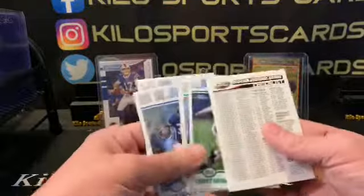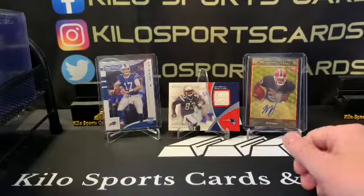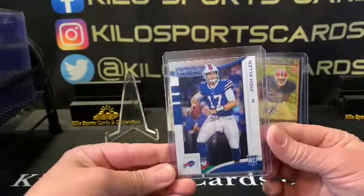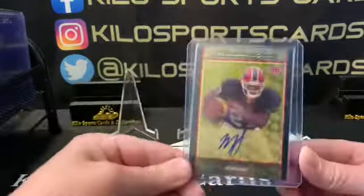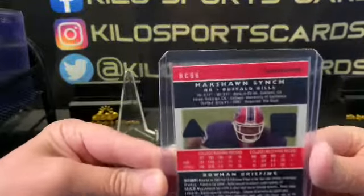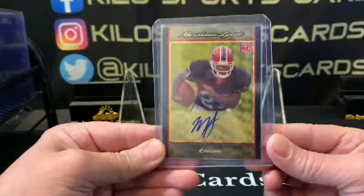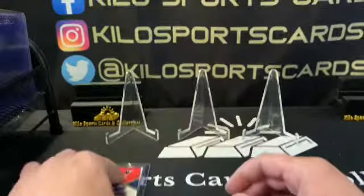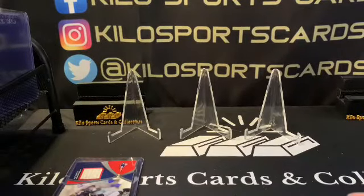Holy crap. Alright, let's do a recap. I don't even know what to do with my hands right now — it's freaking me out. We got a Josh Allen rookie, we got a hit of Brandon Lloyd, and then we got this freaking amazing super fractor auto of Beast Mode — look at that, number 101 super fractor! What the hell? Anyway, that's it for the football rookie explosion box this month. Thanks for watching everybody, don't forget to smash that like button, and I will see you on the next one. Have a good night, bye!